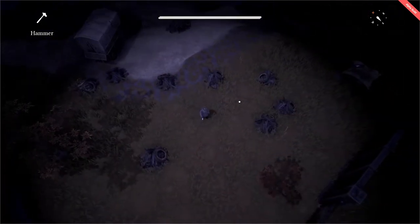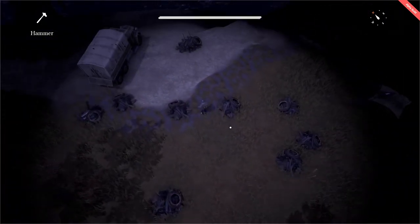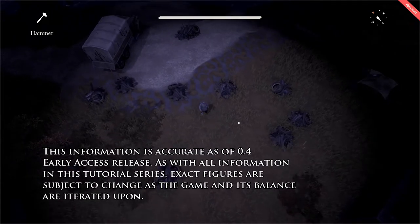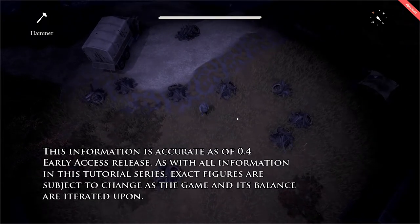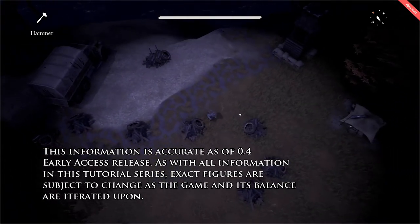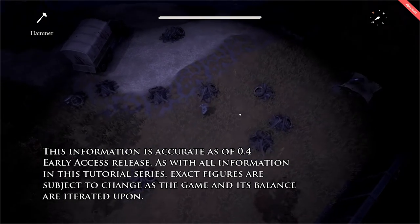An unharvested scrap field consists of a maximum of 10 nodes, each node containing 50 scrap if mined with a hammer, and 60 scrap if mined with a sledgehammer, due to its increased multiplier. This means that a full scrap field will yield 500 scrap to a logistic soldier equipped with a hammer, and 600 to a soldier with a sledgehammer.